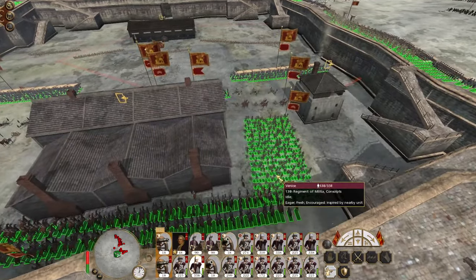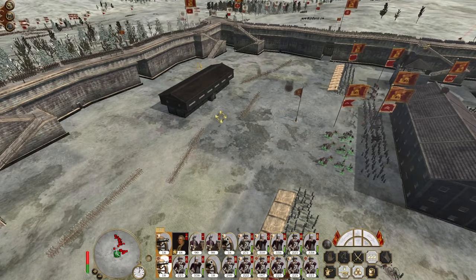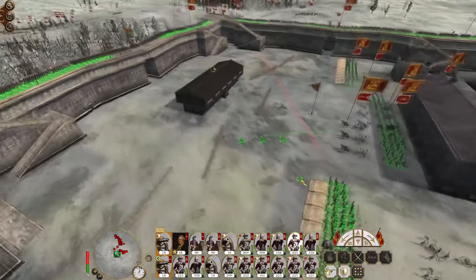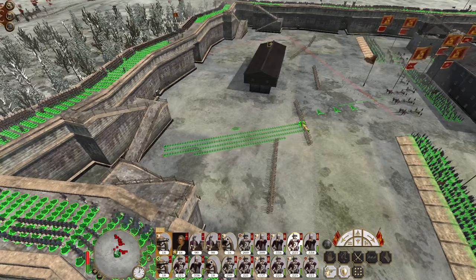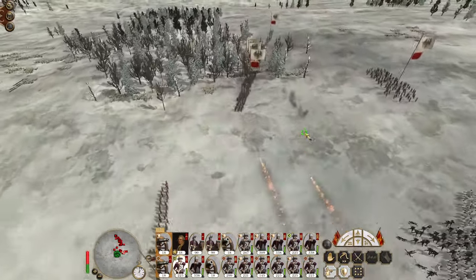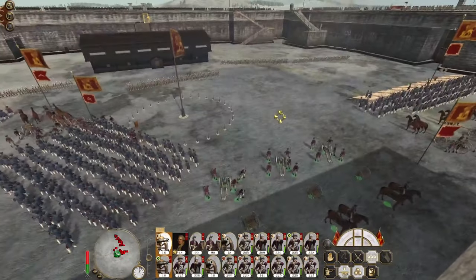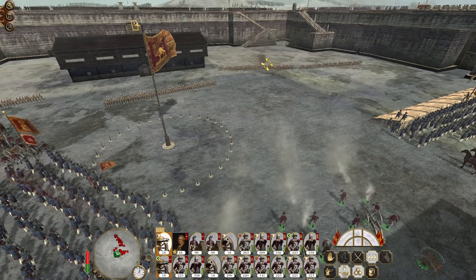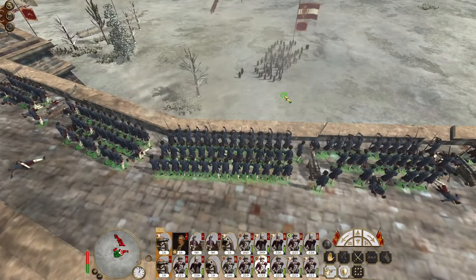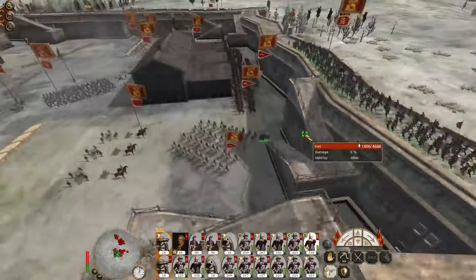I'm probably going to have to limber these guys up to pull them back so that they're able to lob shells into the breach. But let's assume that this is where we're going to focus our efforts. End up positioning ourselves to take that into account. Good hits on the enemy there. Move these conscripts over here, although some of them are stuck so they may never actually man the wall.